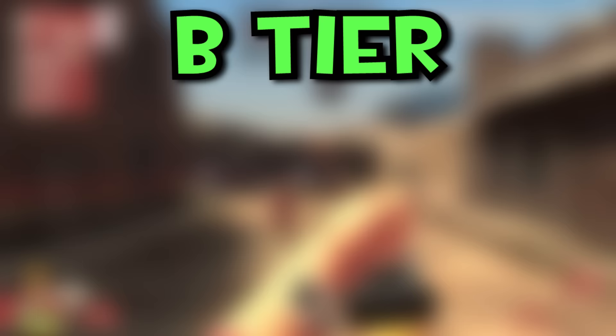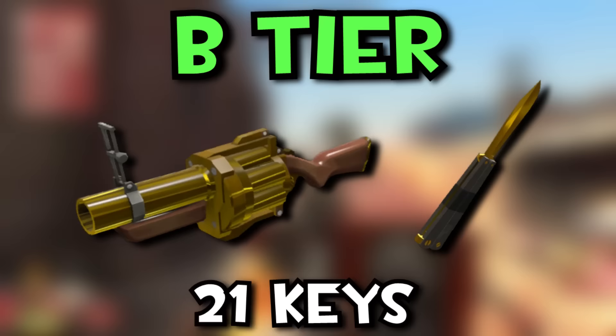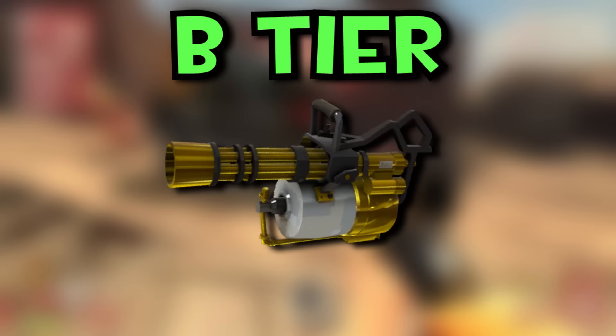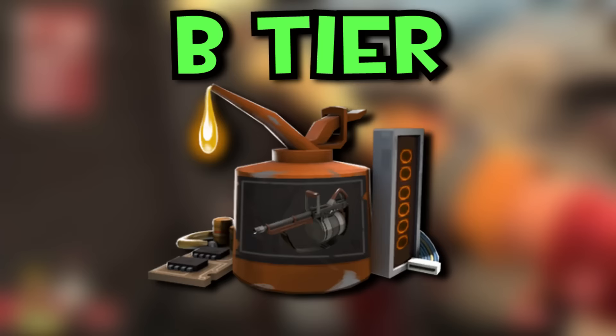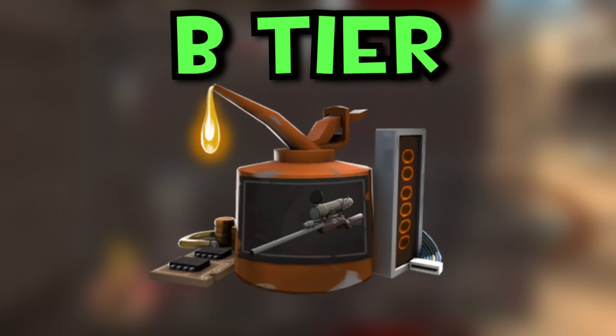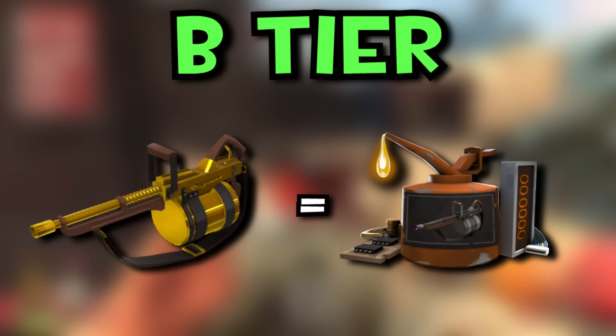Next we have the B tier, with six Australiums and five killstreak kits. For the Australiums, we have the Stock Grenade Launcher and Knife both at 21 keys, the Tomislav at 22 keys, the Sticky Launcher at 24 keys, the Stock Flamethrower at 25 keys, and the Stock Minigun around 26 keys. For the killstreak kits, we have the Sticky Launcher at 21 keys, the Tomislav at 22 keys, the Flamethrower and Minigun both at 25 keys, and the Sniper Rifle at 26 keys. Some professional killstreak variants of these weapons are equivalent in price to their Australium counterparts — that's just the way things are.